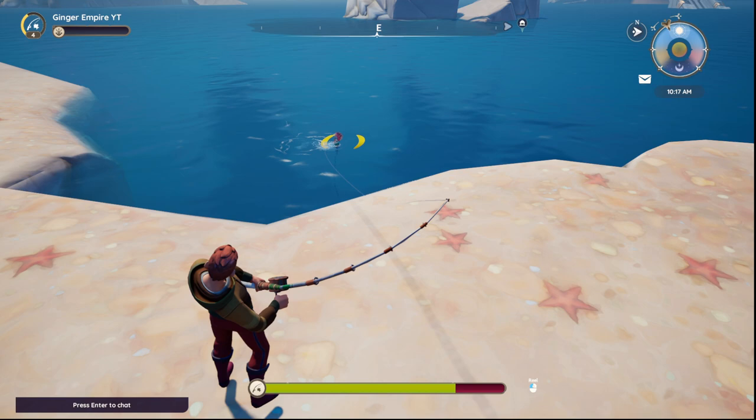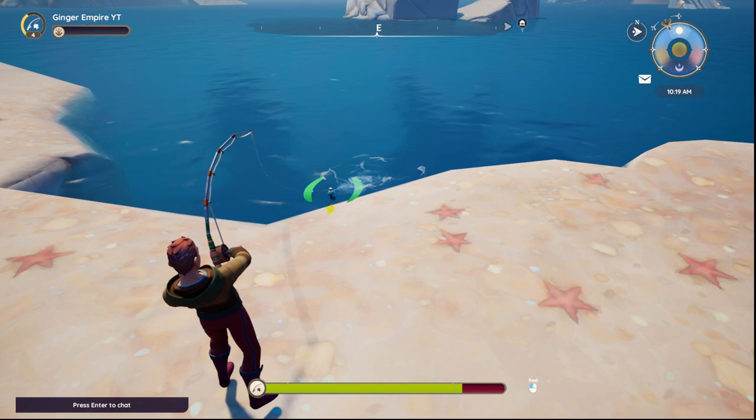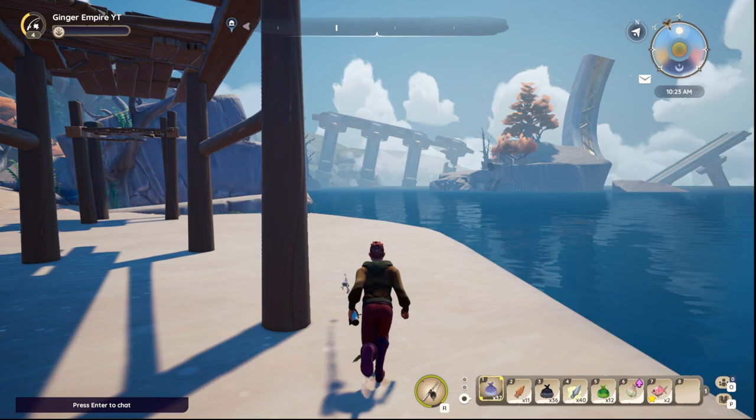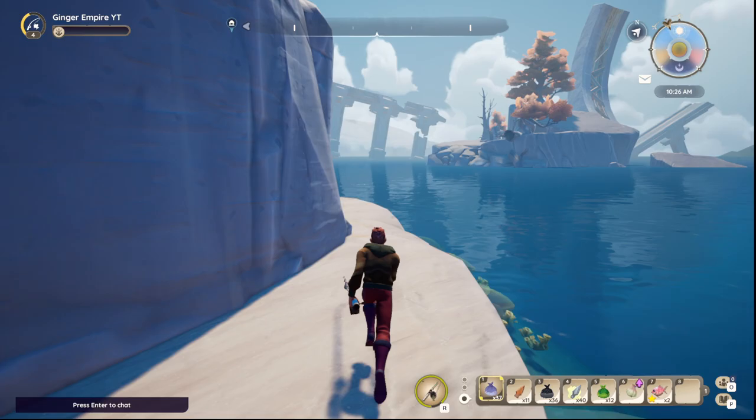We're left-clicking now and this one's moving all over the place — I'm moving the mouse left and right. There's still not going to be a perfect catch, but we got a Bahari Brim just like that. You'll also notice that we cast it into a little fishing node. Let's go do one more of those.